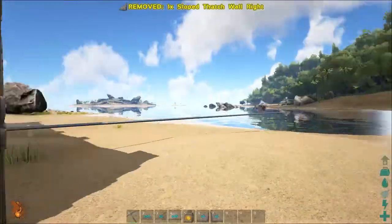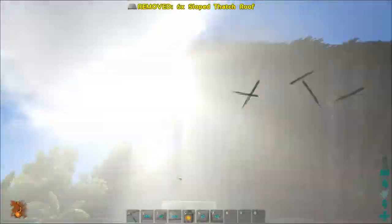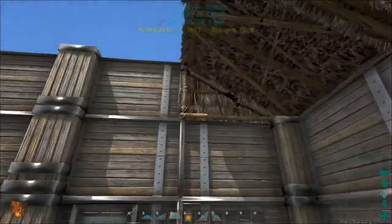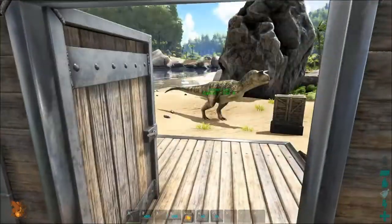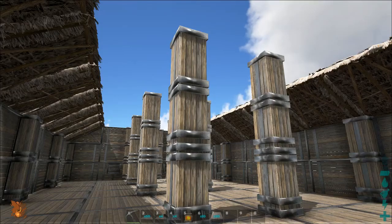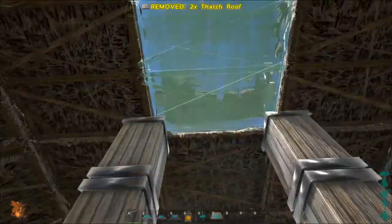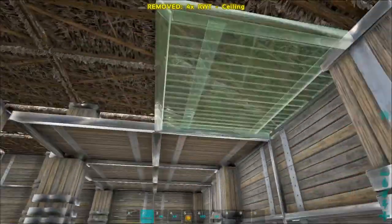Let's add the roof. By adding slope walls first you can make sure that the slope ceilings will line up perfectly. The ceilings that I'm adding right now will be used to create a decorative clutter area for the tavern.